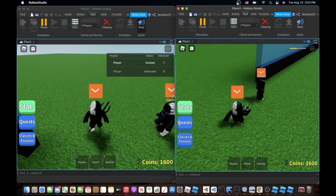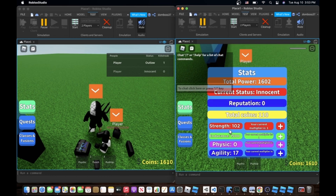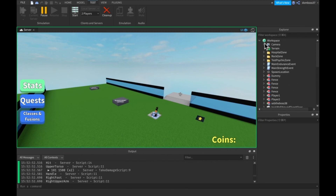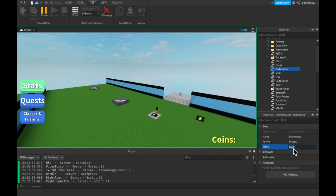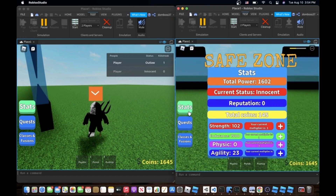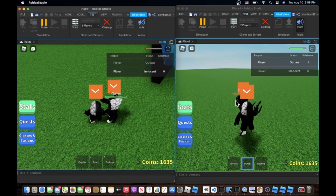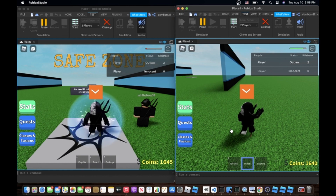I'm outside of the safe zone on both screens, and if I punch, I die instead of him — because I have 102 strength and he has 1500 endurance. Now if I go into the server, change player 1's endurance to 900, and punch again, the damage reflection is working perfectly — reflecting 10% back.